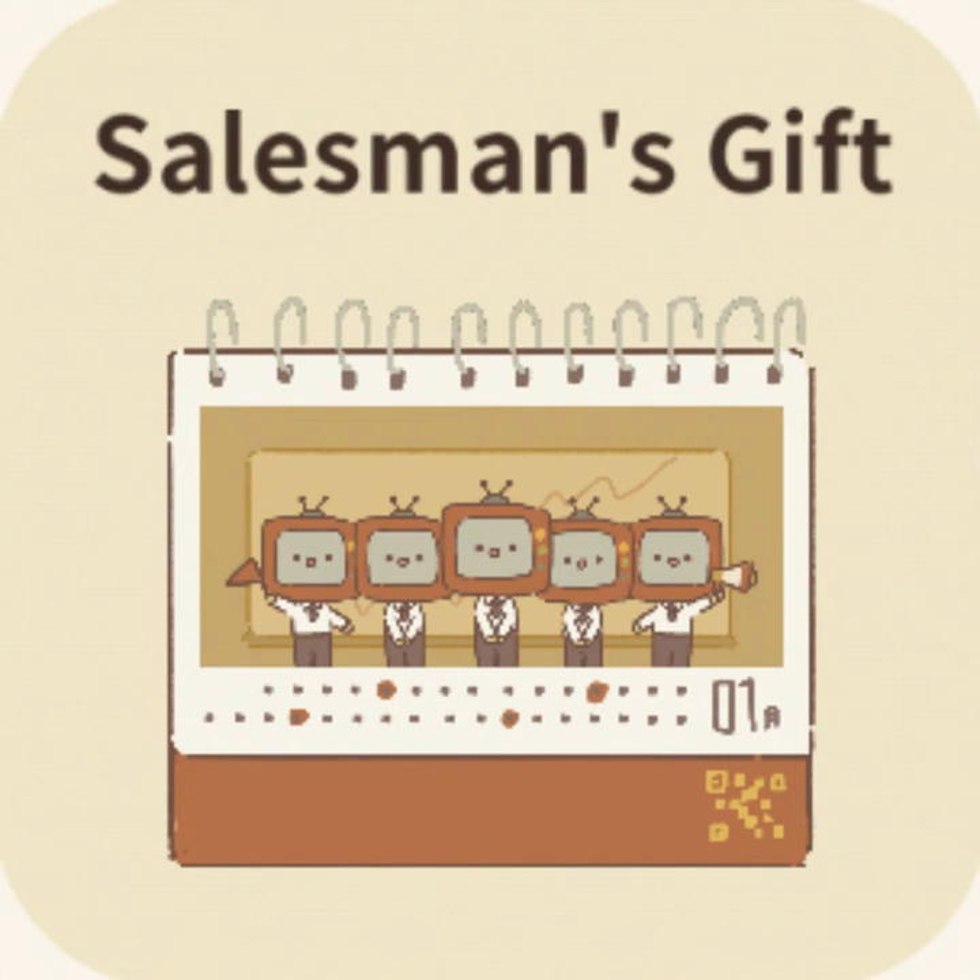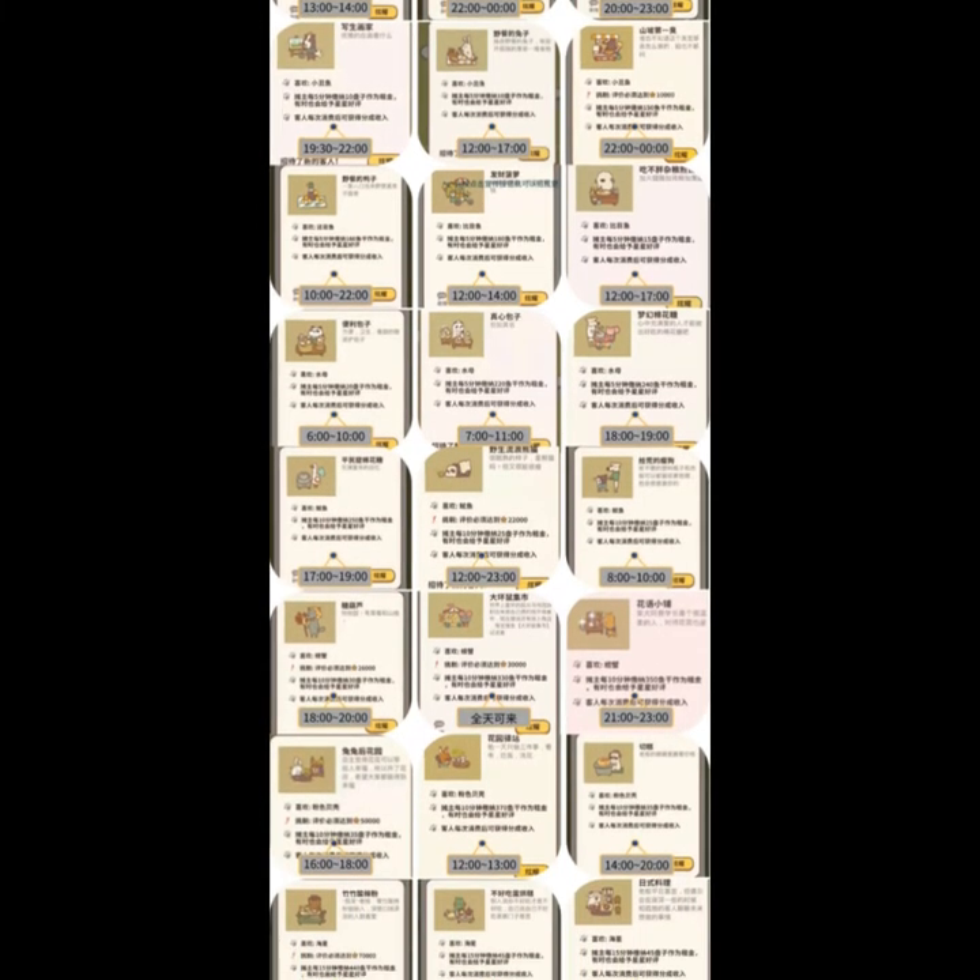The final new letter for this update is the Salesman's Gift. We're not entirely sure how to get this letter, but we believe you just have to talk to the TV salesman person a few times and then you'll get this letter.